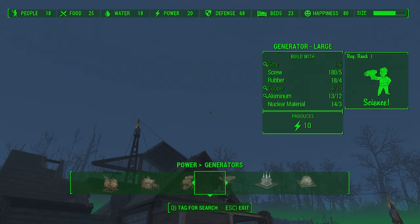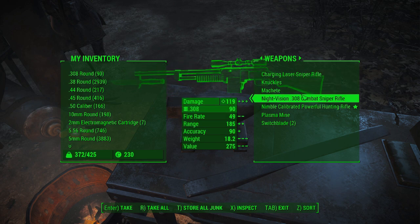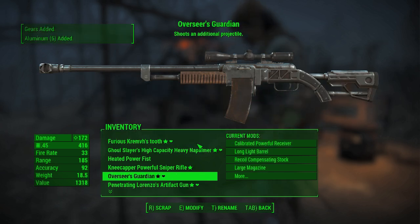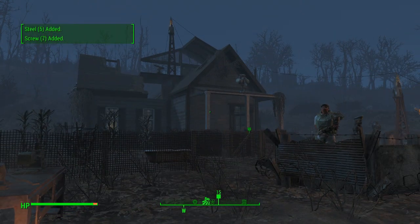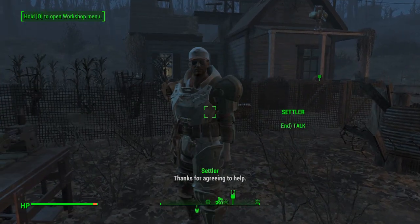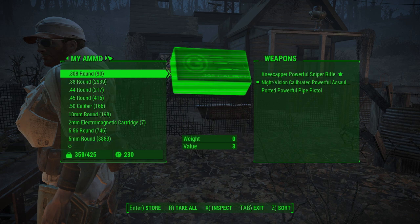I need one more gear in order to have a generator the right size, so I need to get another gun from one of the other settlers. Nobody really likes breaking down guns this good, but I have to — that's what you have to do. I trade with a settler and confirm that gun definitely has some gears in it. One more gear anyway, I'll have to do it.